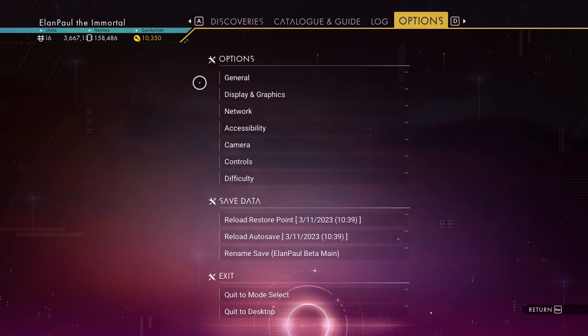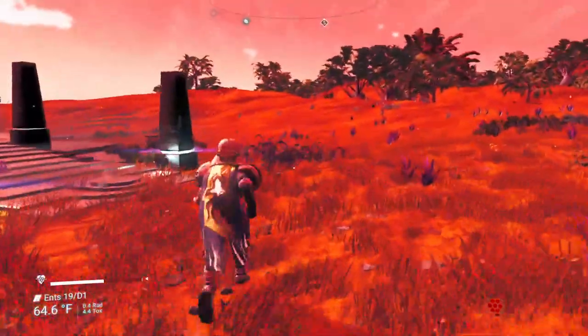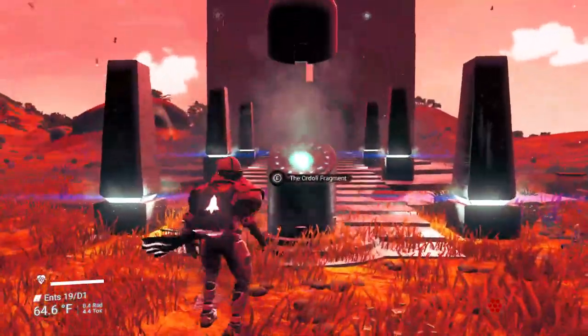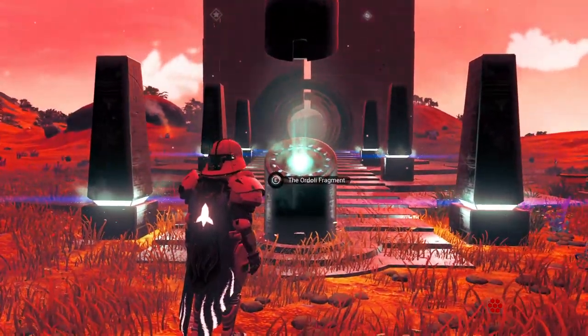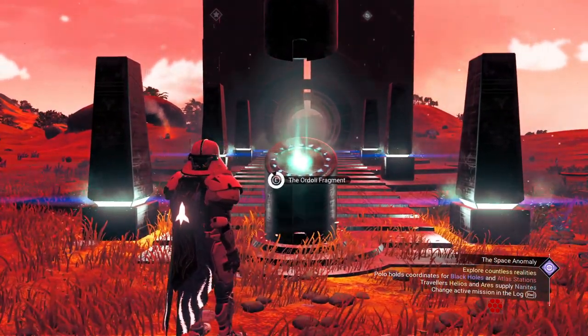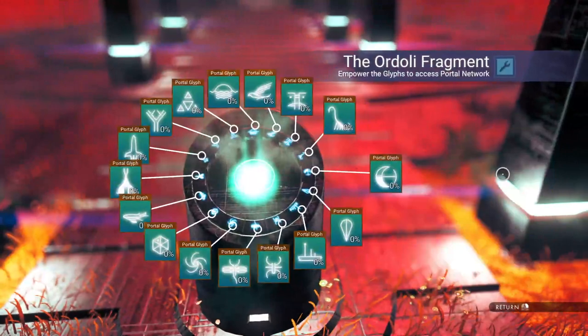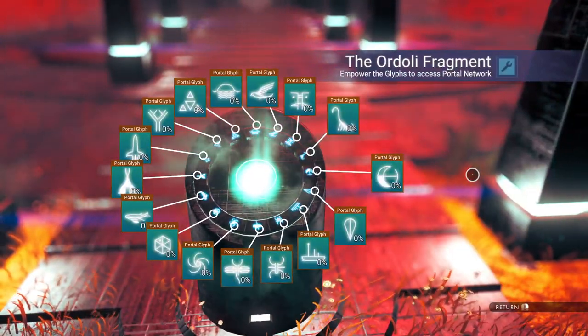That's the first thing. Secondly, you have to be in the Euclid Galaxy, which is where I am. Thirdly, you have to have yourself a portal. Unfortunately, this portal is going to have to be recharged every single time. I'm not sure what the problem is with the last update, but every time you use the portal you have to charge it. So while I charge this, I'm going to pause and bring you back in just a moment.